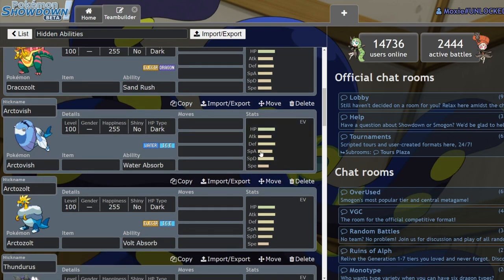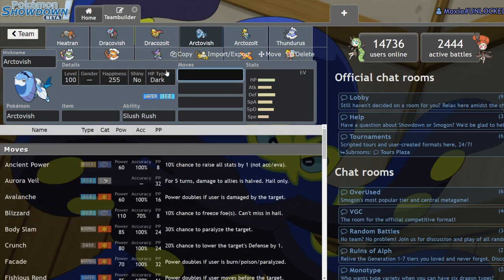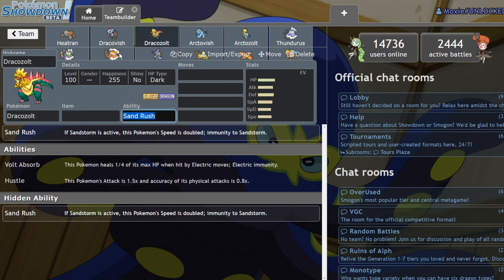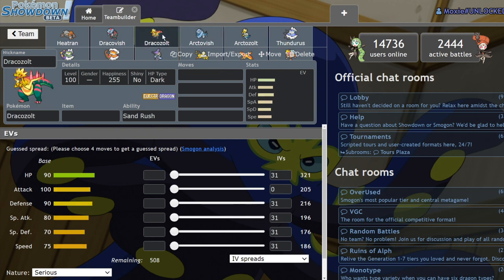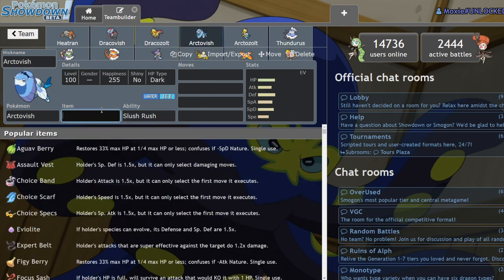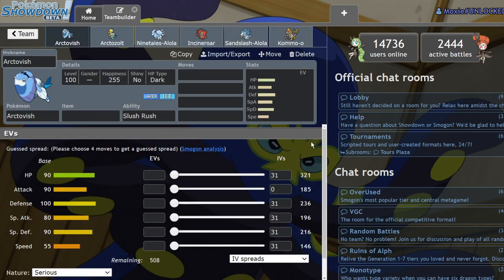Arctivish and Arctizolt — these guys are kind of iffy. They both got Slush Rush, and they have the same moves as Dracovish and Dracozolt, but the damage output is so much lower because they don't have the abilities that boost damage. The damage is similar since everything comes off base 90 or base 100 Attack. Arctivish can run Slush Rush with a Choice Band and it's going to be relatively strong, making Hail somewhat more viable — but Hail is never going to be the most viable thing in this format.